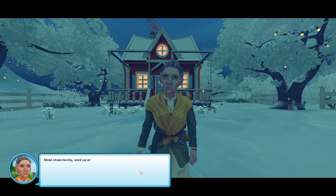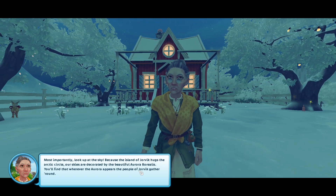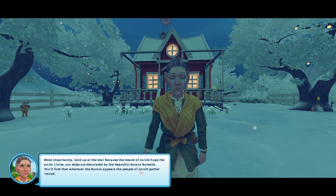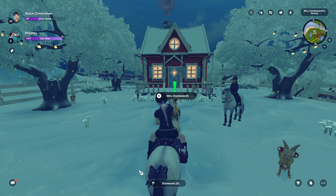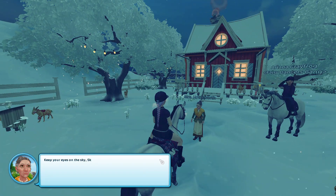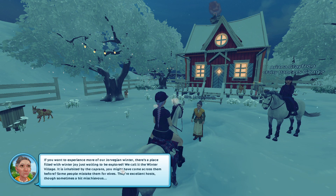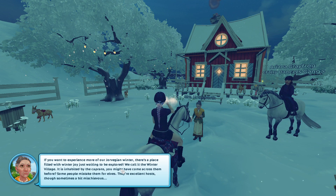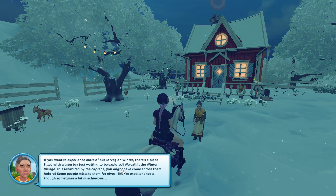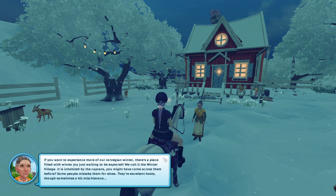'The animals of Yorvik come together this time of year to keep warm, and some even join in the winter festivities. Most importantly, look up at the sky — because on the island of Yorvik, thanks to the arctic circles, our skies are decorated by the beautiful Aurora Borealis. You'll find that wherever the aurora appears, the people of Yorvik gather around.' I gotta agree, they're quite beautiful. 'If you want to experience one of the Yorvik winter traditions, there's a place filled with winter joy waiting to be explored — we call it the Winter Village. It's inhabited by the Caperans — some people mistake them for elves, but they're excellent hosts, though sometimes a bit mischievous.'